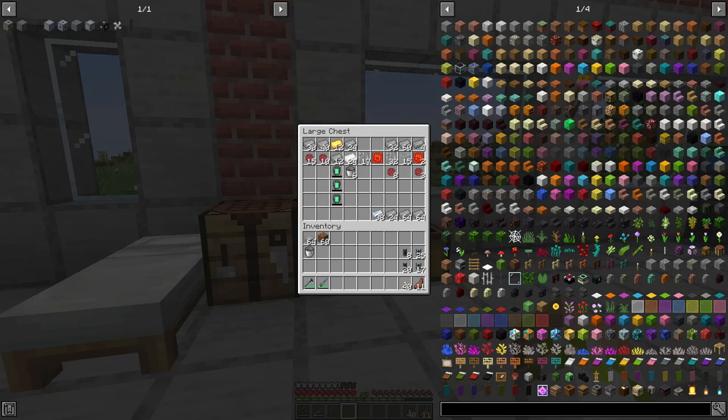We're going to go through and craft all the varying blocks, included in the build in varying quantities depending on what you want. We're going to be making a turbine rotor, turbine blades, electromagnetic coils, saturating condensers, turbine vents, turbine valves, turbine casing, structural glass, pressure dispersers, and rotational complexes.